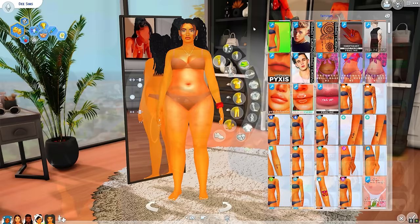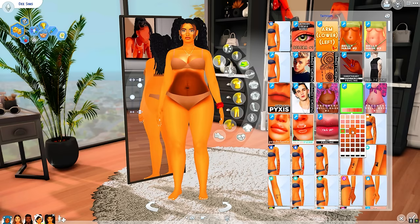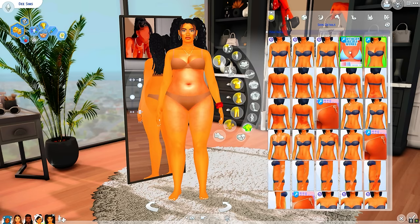Something I absolutely love is the stomach detail — especially when using Maxis skins which don't always have a ton of detail or texture. I love the belly mask; it makes it realistic and your Sims can have different looking tummies. I'm also a fan of the pregnancy belly mask — I've used it recently in Our Journey when she was pregnant. You just find one that fits your Sim's skin tone and it works great.